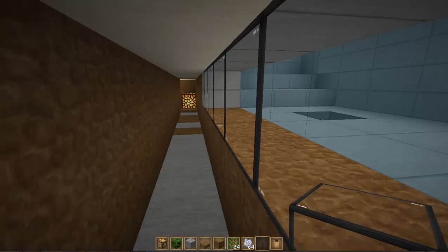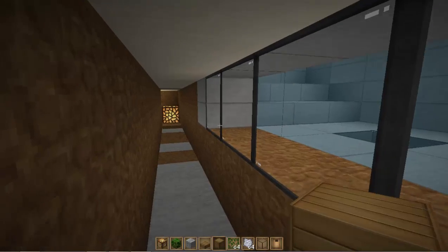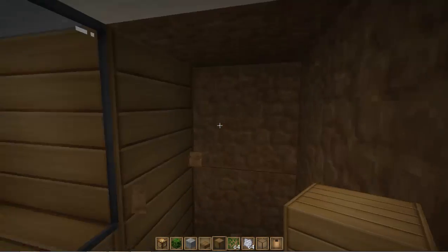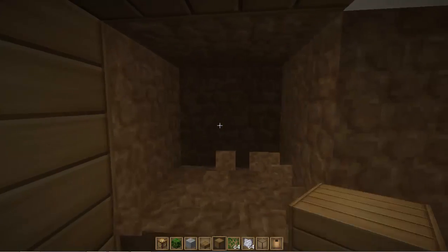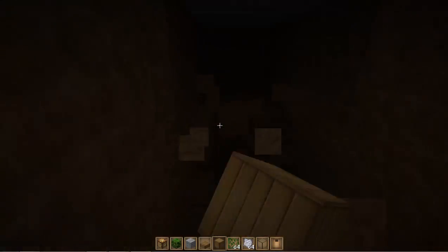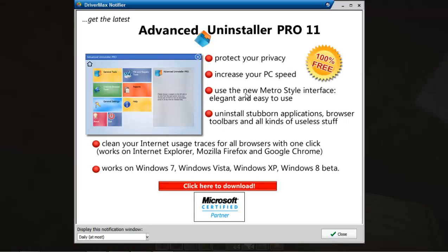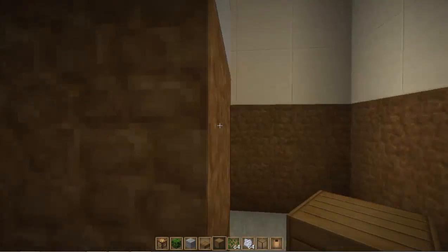This is a party house, and what better than a party house than to have a pool viewing area? That's wicked. Down here I'm just gonna cover it all with wood. I might change that to sandstone but I want wood walls. This is gonna be like just a chill area downstairs, and we can make it one deeper just to make it a little bit better.